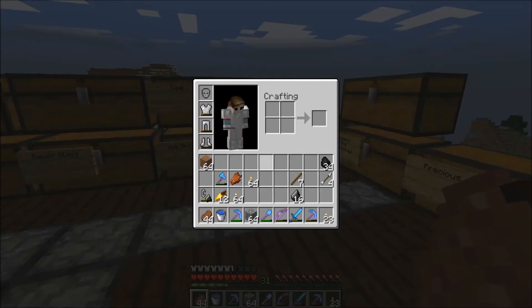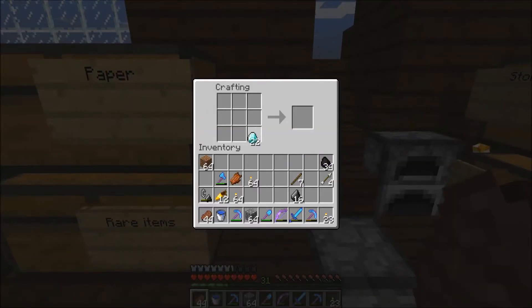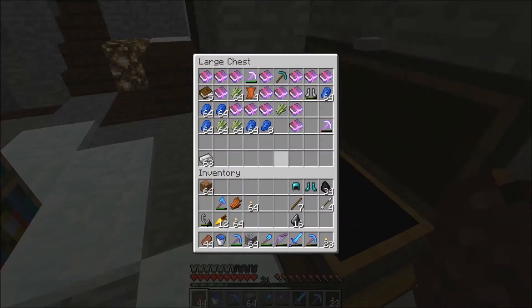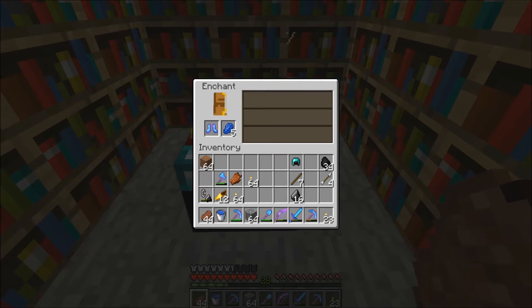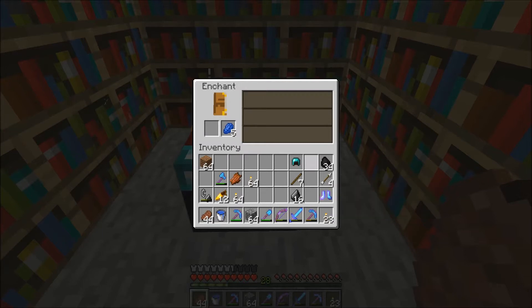Let's grab some of these. We'll make some diamond boots and for sure a helmet. Let's see how my armor is doing — that's good enough for now. I want to get Depth Strider on these boots — Depth Strider 3, yes! And Unbreaking 3, and Projectile Protection 4 — wow, that's a pretty good enchant, sweet!